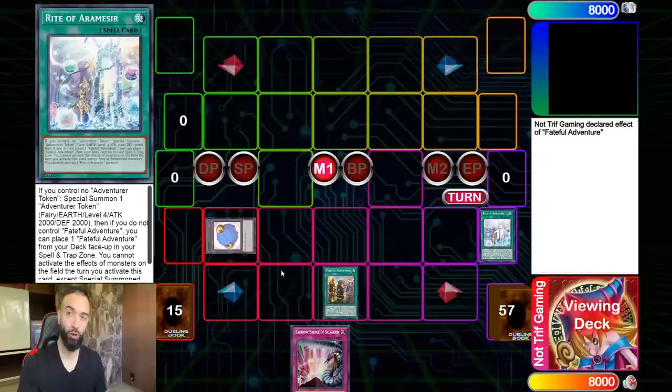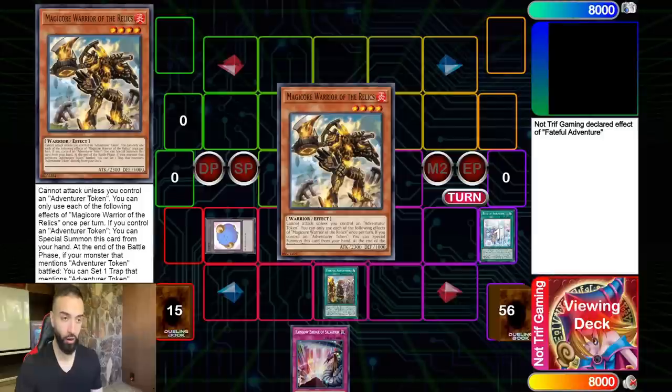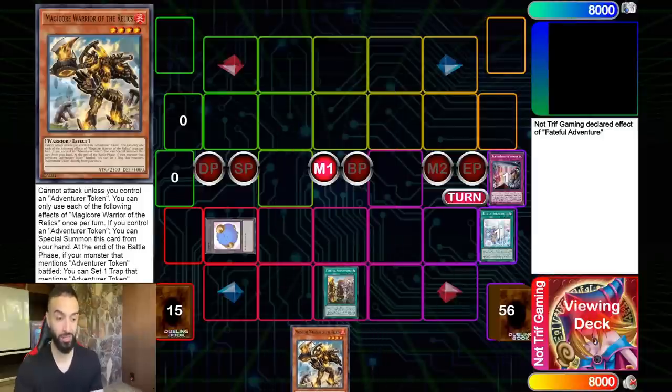That's how this deck should be played going second, and it makes the most sense when you take those Draco Slayer cards in conjunction with Rainbow Bridge of Salvation, which in conjunction with Foolish Burial Goods is six more Mystic Mine searchers — or if it's not Mystic Mine, something else. You're going to see Magic Core Warrior of the Relics, and you'll be like 'Triff, what kind of crack are you smoking?'